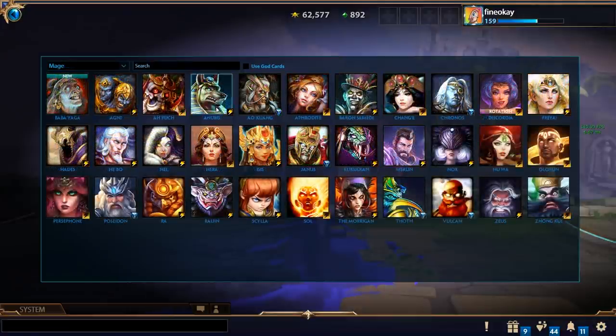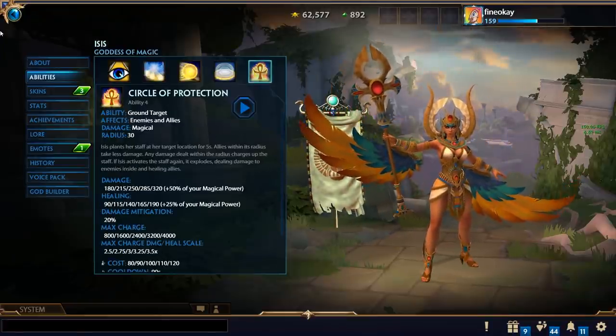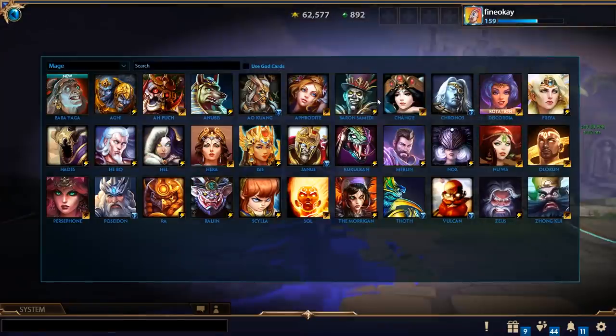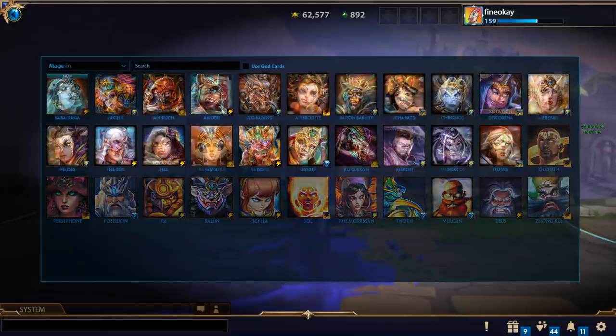The mid laner's job is to be the other backliner alongside the hunter. Their damage is AOE burst rather than consistent DPS, which is why power and penetration make a lot of sense on mages. It's also their job to secure objectives around the map — Gold Fury, Fire Giant, Pyromancer, sometimes the Titan, and buff camps — because most mage characters have very high burst abilities. For example, Isis's circle protection can easily hit for over 2000 damage late game.